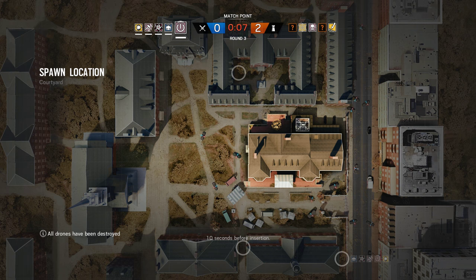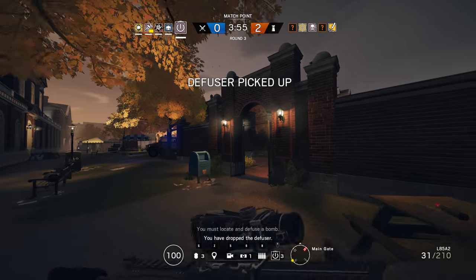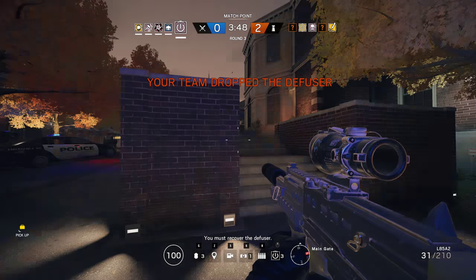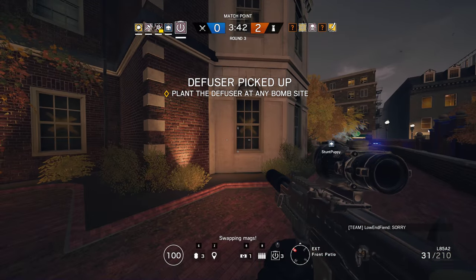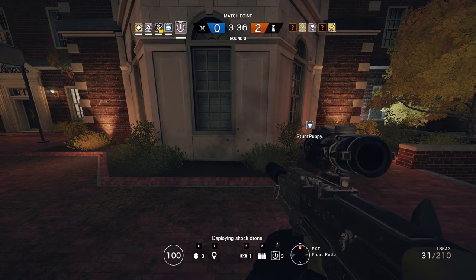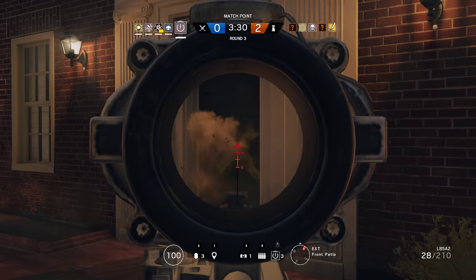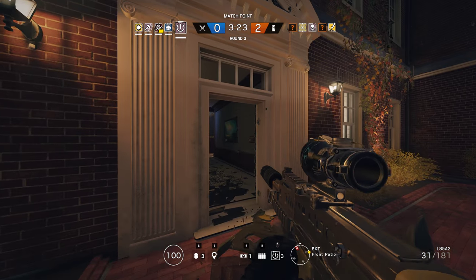Okay, it's the opposite side from the kitchen then. Insertion in 5 seconds. The diffuser has been recovered. You must locate and defuse a bomb. You have dropped the diffuser. You must recover the diffuser. The diffuser has been secured. You must locate and defuse a bomb.